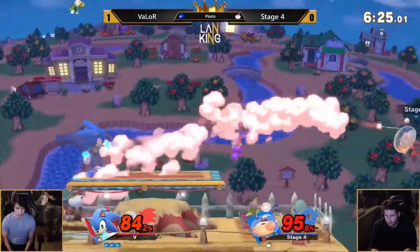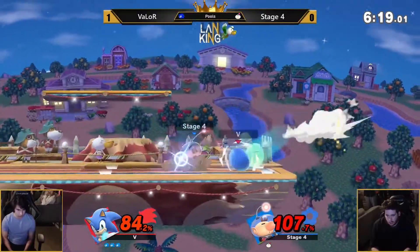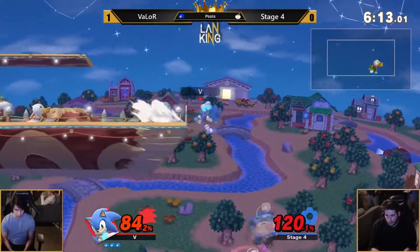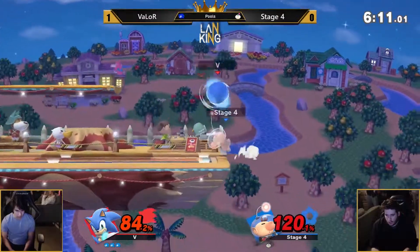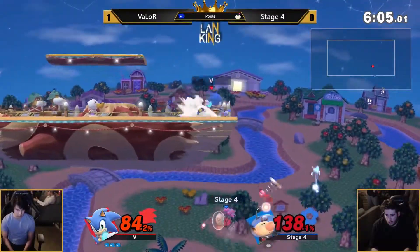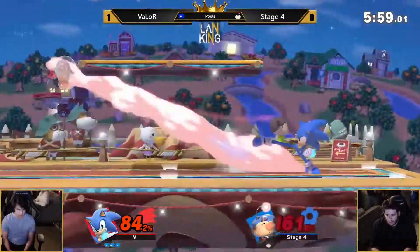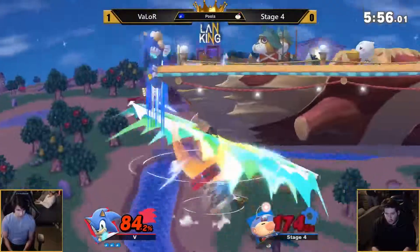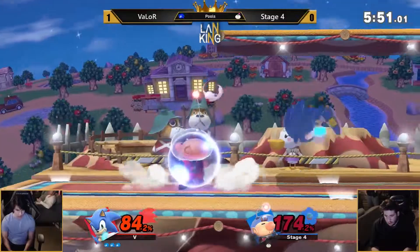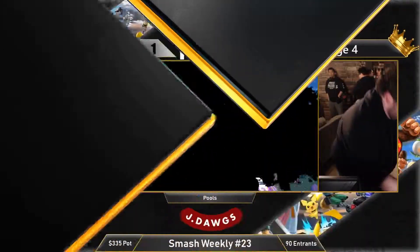Valor going from that up throw, spot dodges that up tilt. Smacks him off the stage again, throwing the Pikmin after him. Come on Stage 4. Three stock again. Good evasion on the spring, going low under the platform. Forward throw — no death. Sonic does not have much kill power on his throws. He hits it — let's go Stage 4! Goes super low, but without Pikmin, Olimar can recover very low. He has no Pikmin — nothing came out of that smash attack, he jumped, and that's it. Valor takes it — two three-stocks, 2-0.